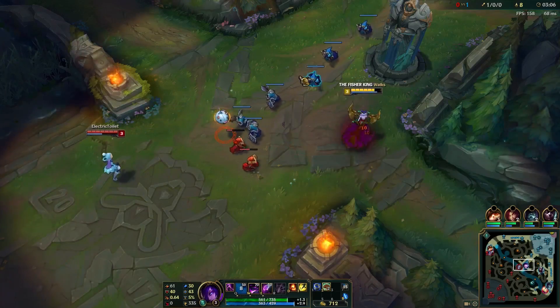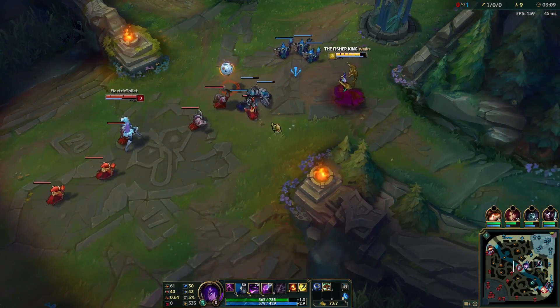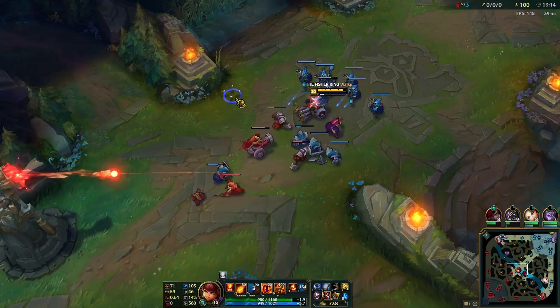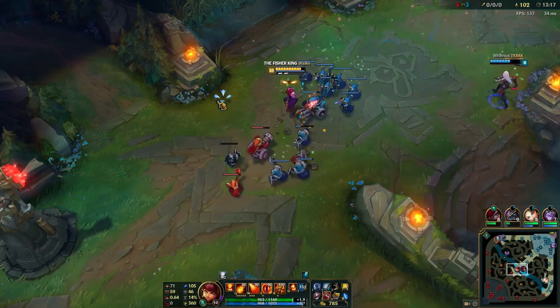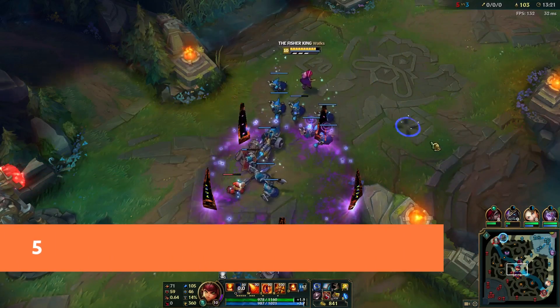The mid lane is normally the home of high damage, high crowd control mages. Getting the right skills off at the right time can devastate your opponents here. While mid laners have to be careful not to get too close to the action, they're some of League of Legends' most powerful characters. Annie is both one of LoL's most adorable and most dangerous champions.